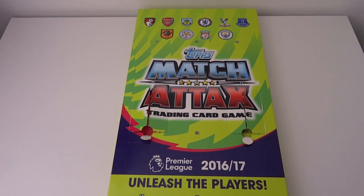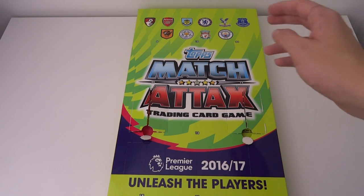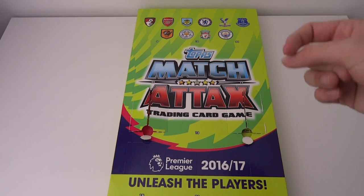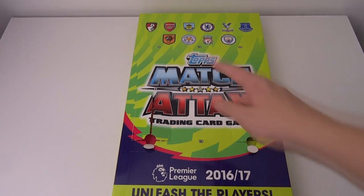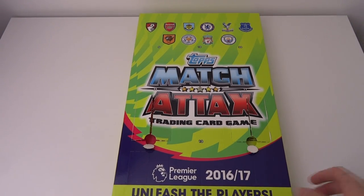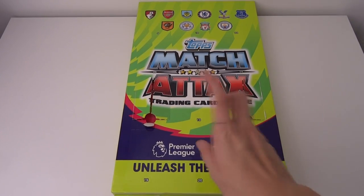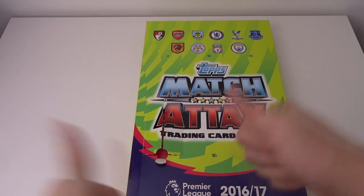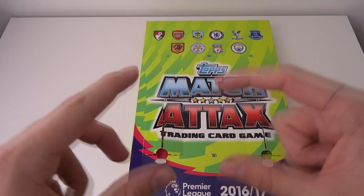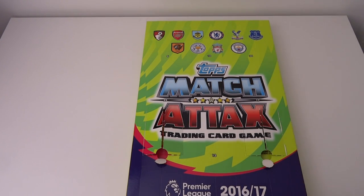Hello everybody and welcome to episode 3 of the advent calendar. In today's video we're going to be opening doors 5 and 6 for the December month advent calendar Match Attax 2016/17 Premier League collection — unleash the players. Before we get into this, make sure to absolutely smash the like button and subscribe to the channel to be notified when I upload more content.